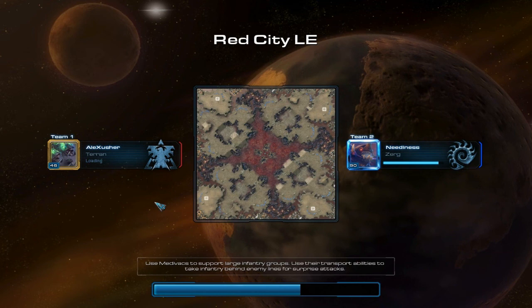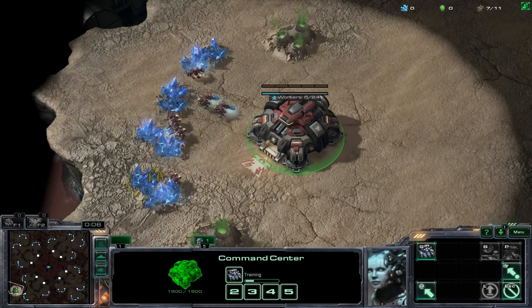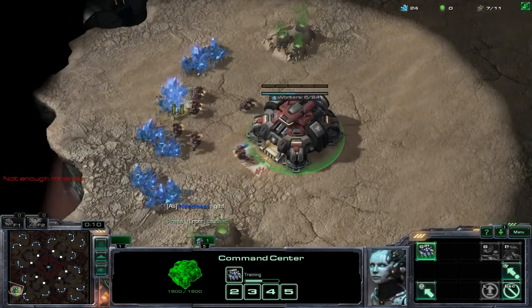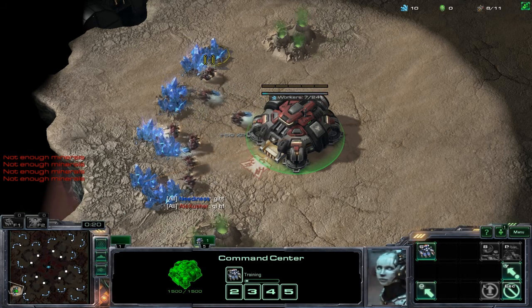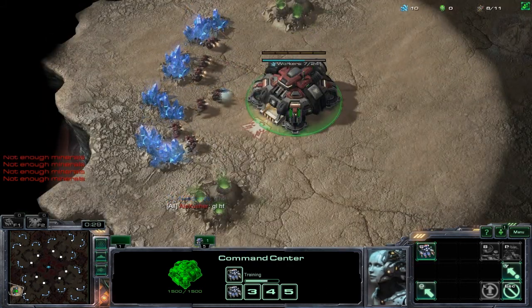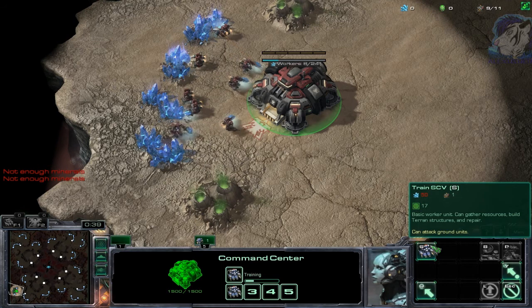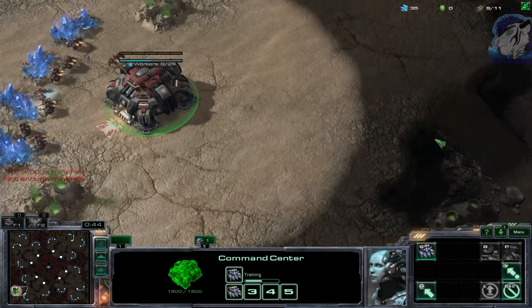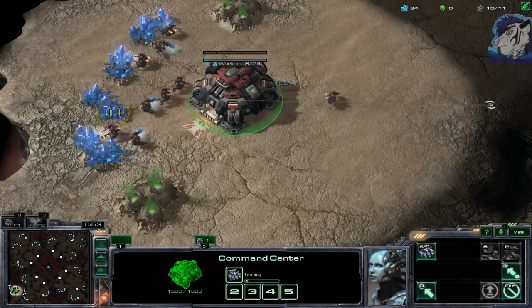Normally you should just focus on scouting and getting your macro going — that's exactly what we're going to do. I think the hidden MMR is so high that I'm now getting diamond and platinum players, but it's okay. I don't have a fully fixed build order to the 10-minute mark, but I have an opening and I can react depending on the scouting I get.